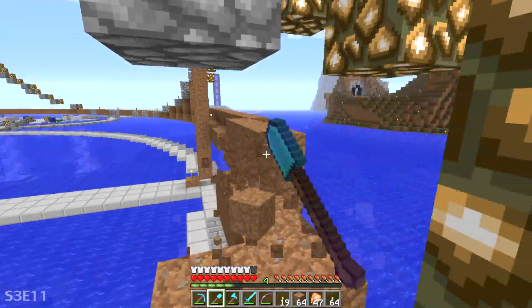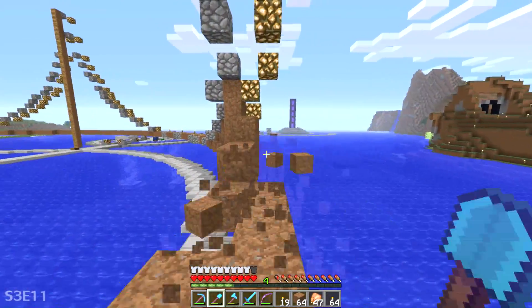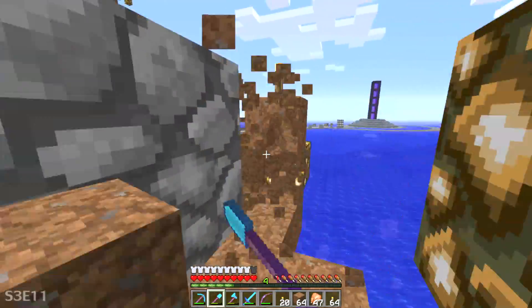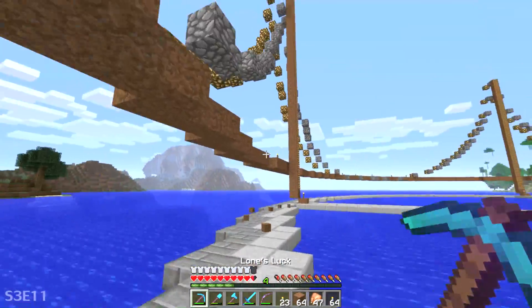So when it falls, it falls the way it's going to fall. And we don't have to worry about going up and moving source blocks — because I imagine that will happen anyway. Even though I'm taking these precautions, I'm probably going to have to go around and mess around with stuff and things to get everything to fall the correct way.